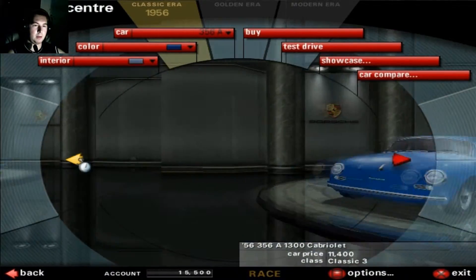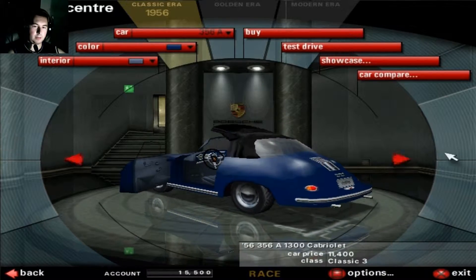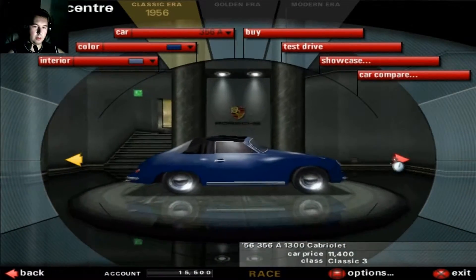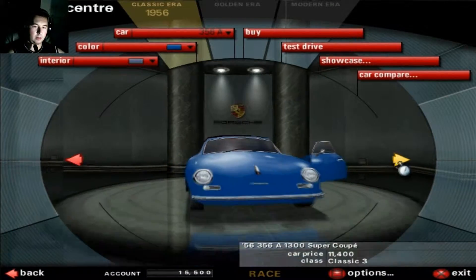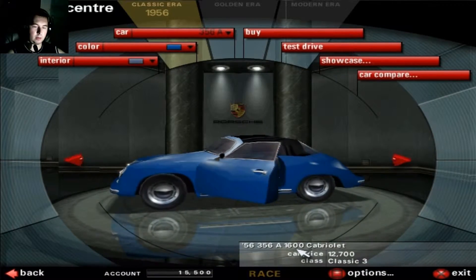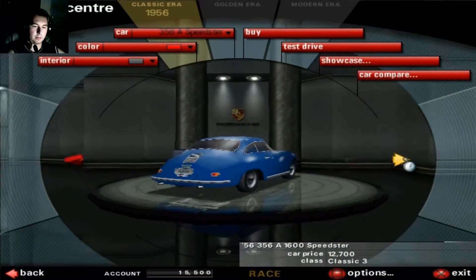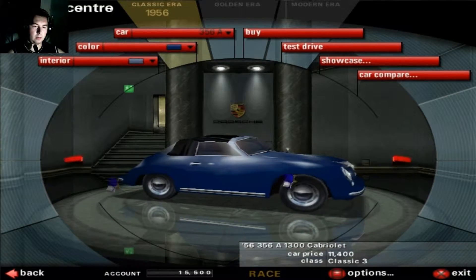That's the 356, the newest cars. We have the Cabriolet - I don't like it actually - the 1.3 Coupe, Cabriolet, Plus 3, Super Cabriolet, Super Coupe, Cabriolet 1.6 liter, Coupe, Super Coupe, Speedster, and Super Speedster. And that's it.